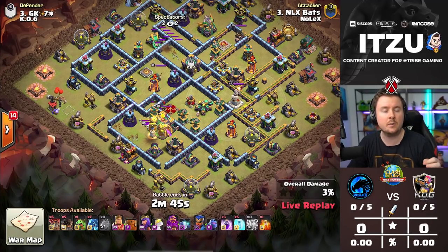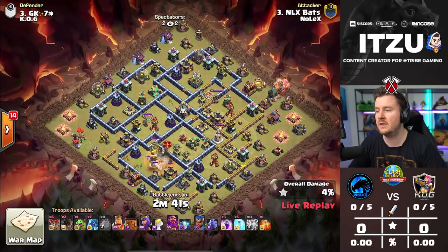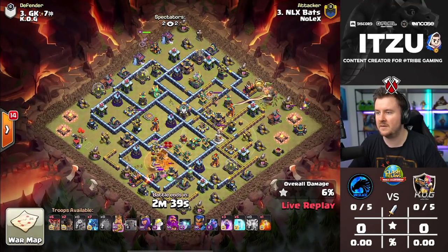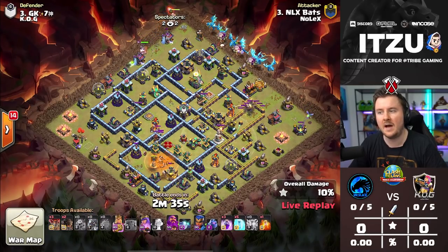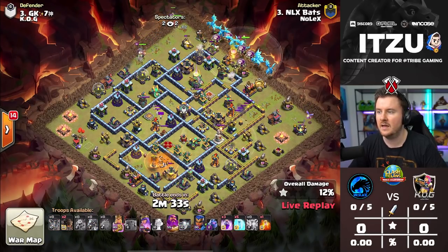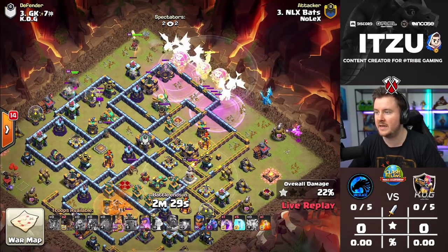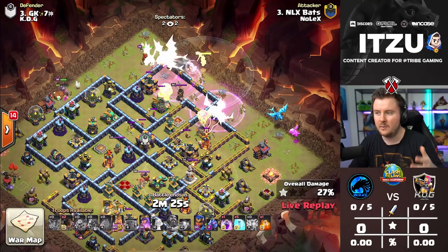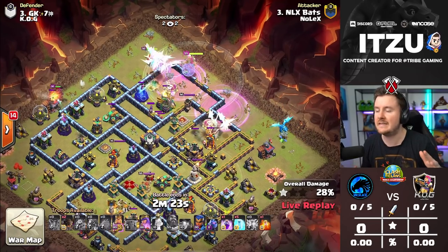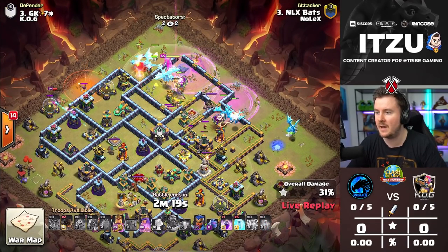The great thing here is that he's not luring out the Clan Castle, which is really key. He's using a couple of Rocket Loons to create pathing for the E-Dragons, and now it's all about the E-Dragons getting into the core of the base. It always looks so cool with the base just suddenly disappearing with those E-Dragon chains.